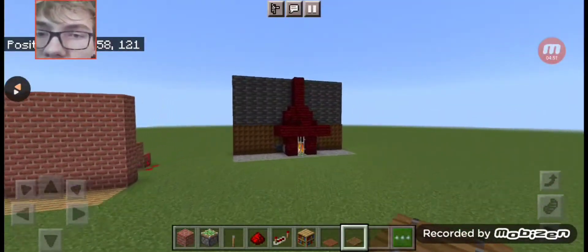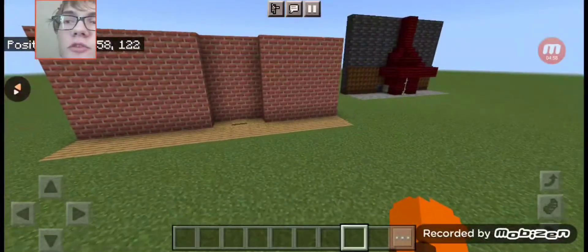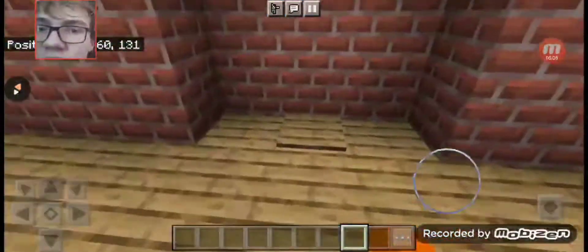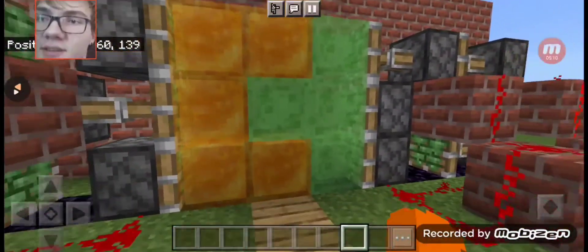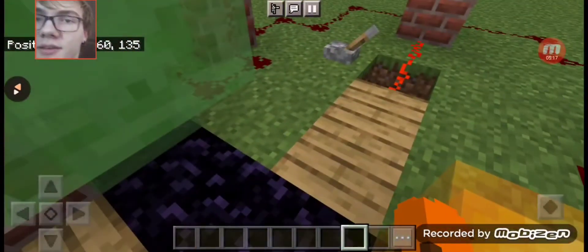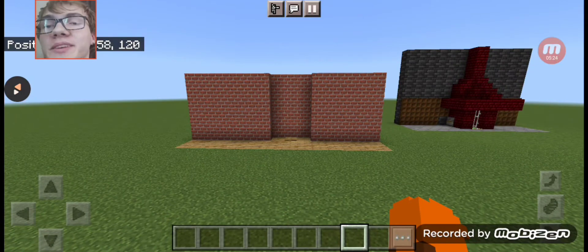And now we move on to this brick wall door. See this pressure plate right here — you step on it and there opens the brick wall. Step off and it closes automatically. This lever is to open it from the other side, then flick it again to close it.